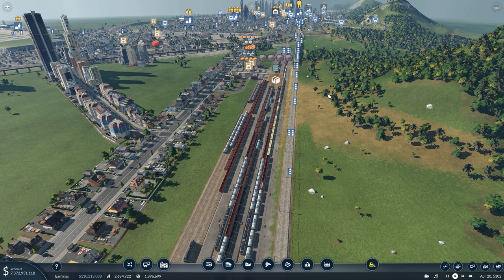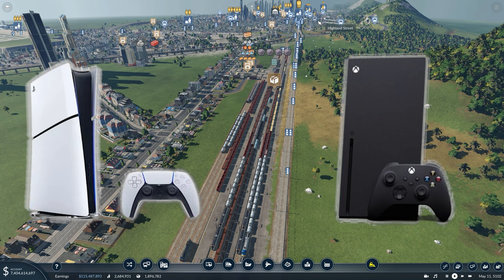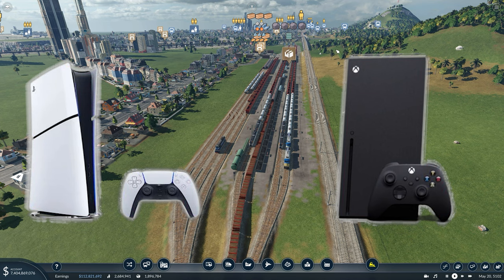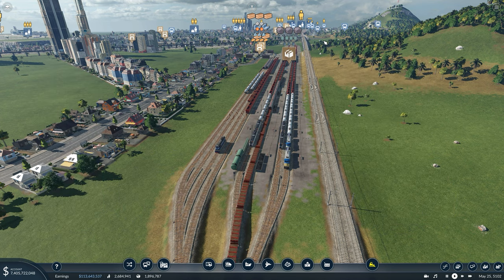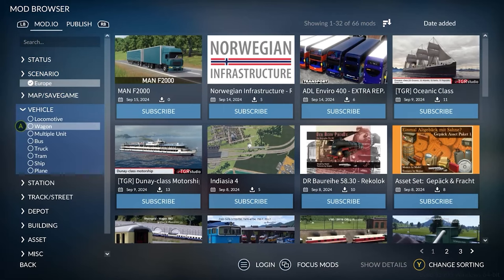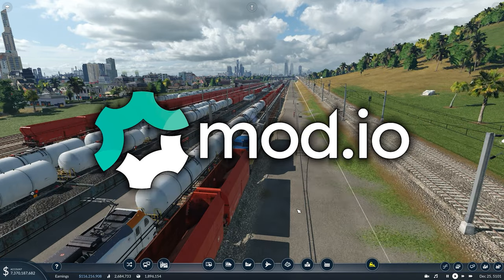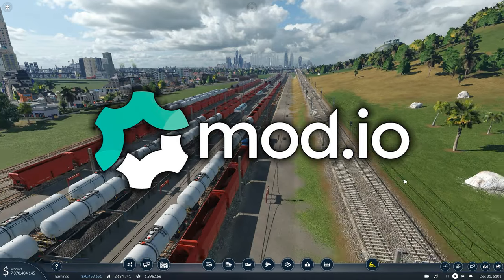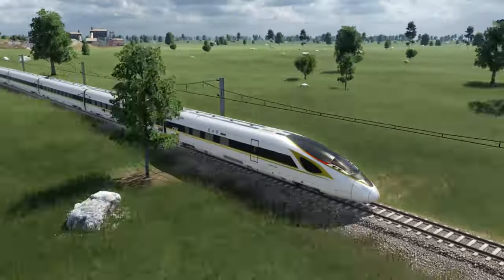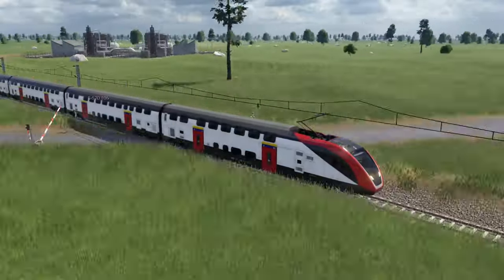Let's start out with one of the most highly requested things and that's going to come from console players who are always asking how to download mods. I'm always making videos showing the best ways to get mods, but a lot of players can't actually get mods because they're on console. Now that's all changed. Here's some footage from Urban Games, the creators of Transport Fever 2. You can now download mods — the same sort of mods on Steam — but on console using a thing called mod.io. This is a website that exists across many games, allowing cross-platform modding, and this is going to allow more players to enjoy the game for longer because a lot of this game is about user-generated content with different vehicles and scenarios created by players.